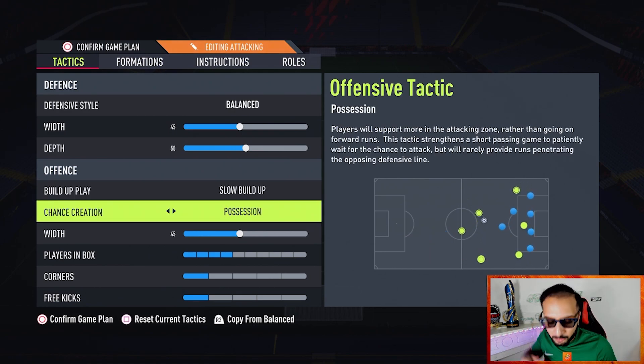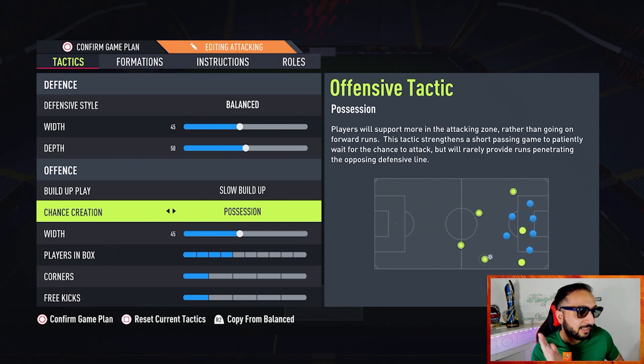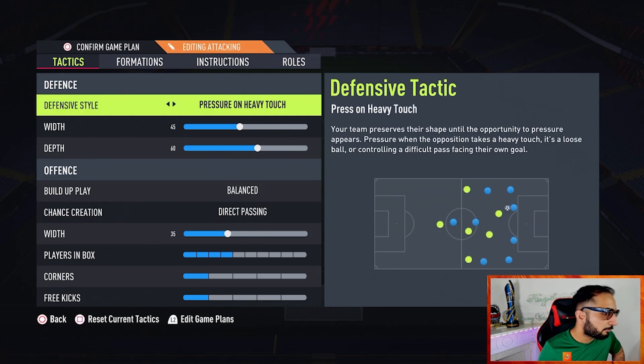Build-up play is slow build-up, chance creation is possession — because I use this formation to put the opposition on the back foot, gain more time on the ball, or just regain composure and play a more passive style. Use it for a couple of attacks, then go back to a more aggressive formation like the 4-4-2 or the 4-1-2-1-2 narrow.